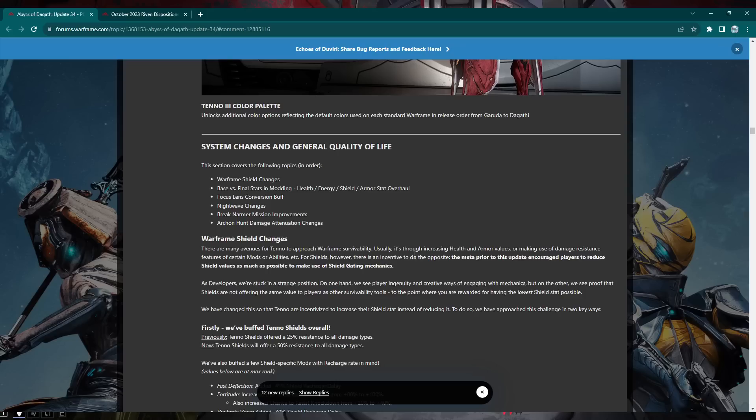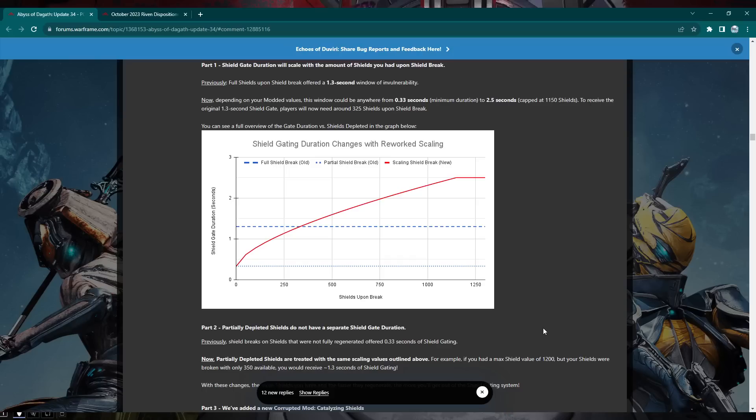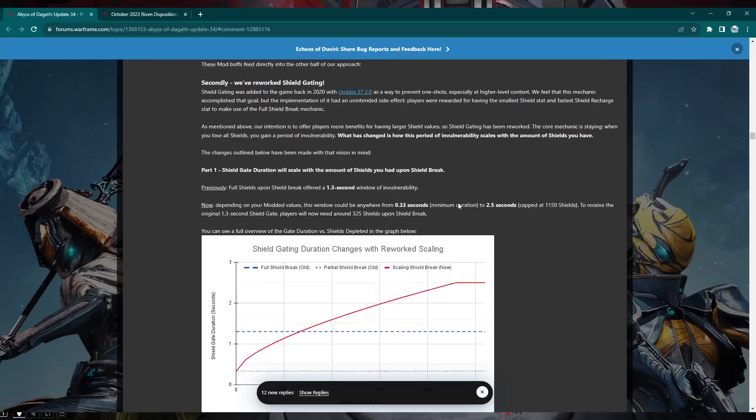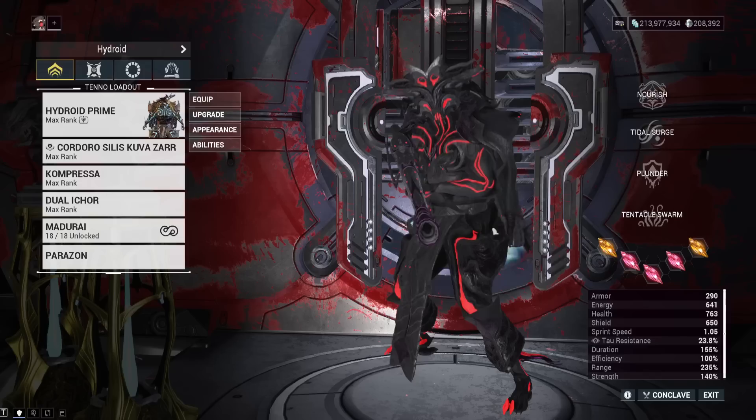Now into the stuff from the dev workshops. Big things: shields are getting more damage reduction at base — used to be 25%, now 50% at base. Shield recharge mods like Fast Deflection, Fortitude, and Vigilant Vigor are getting buffed a lot. Fast Deflection might become a new semi-meta mod. Shield gating is also changing — if you watched my video yesterday, overshields are basically cheating the shield gating system and are not supposed to work with it the way they currently do.